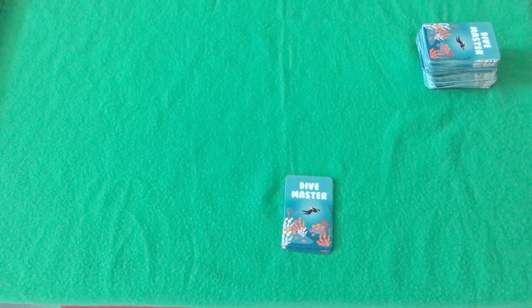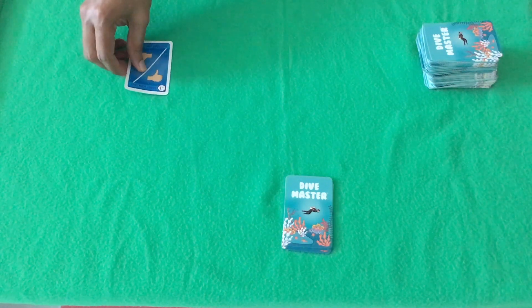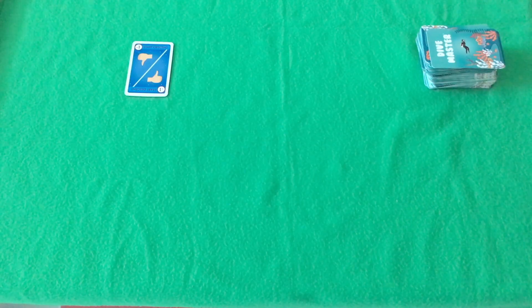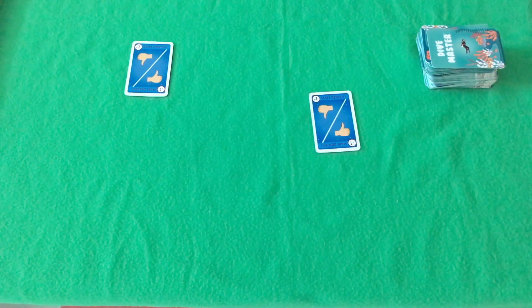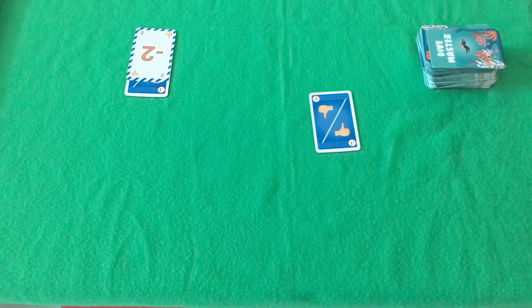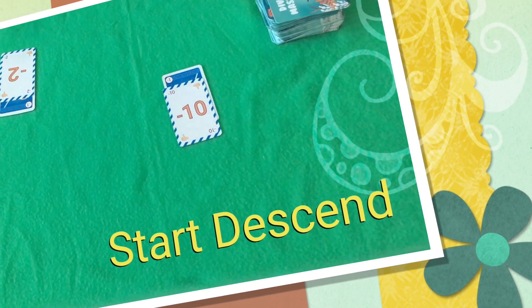On your turn, you pick a card from the deck. You can also pick the topmost card from the discarded card stack. You can then decide to play one card — adding it to your ascend or descent stacks, attacking your opponents, or simply discarding the card.